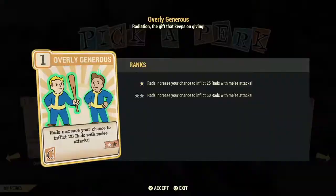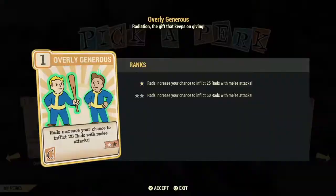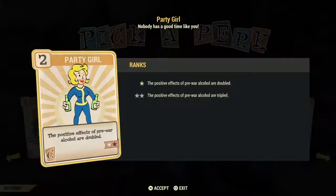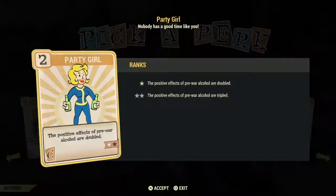Party Girl is next — it doubles the positive effects of alcohol if you drink it all the time. I still find it to be a poor investment: the first star costs two points, and it will take a while before you get alcohol that does really good things. Maybe grab the card later on — I would not invest in it in the beginning.